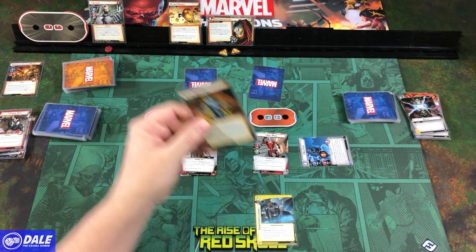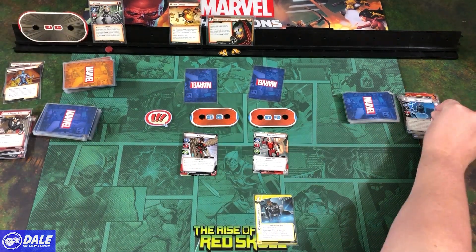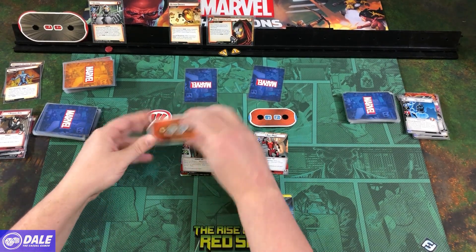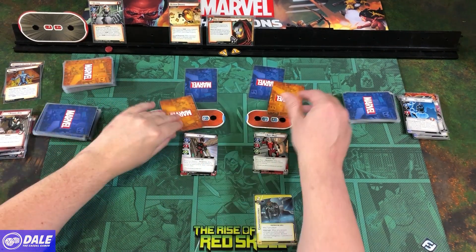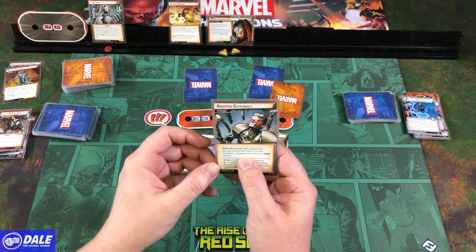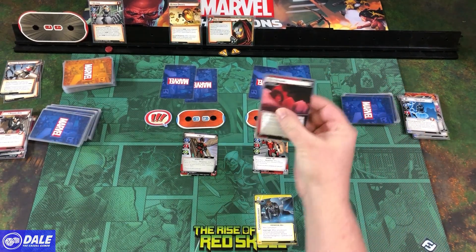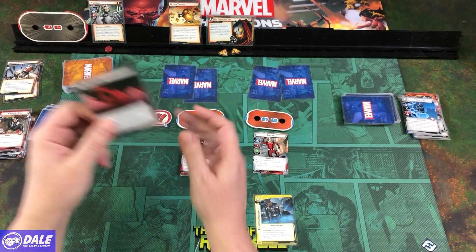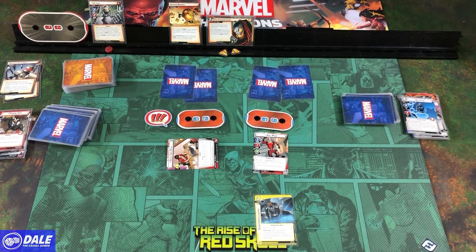Ultron heals 1 damage for each drone minion engaged with you — up to 31. A couple of drones attack; one goes down to 10 health, another to 11. Counter cards: each player puts the top card of their deck into play face down as a drone minion. Then Red Dreams comes up — given to Nadia. She may flip to Alter Ego; she will. Exhausted to remove this from the game. Goodnight.